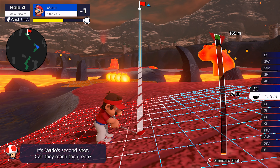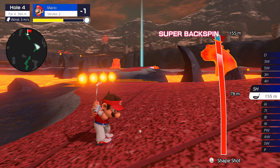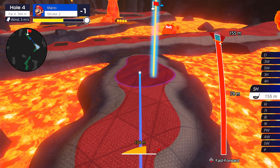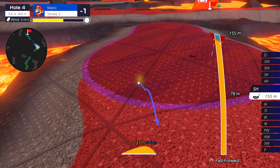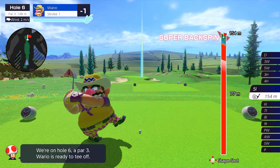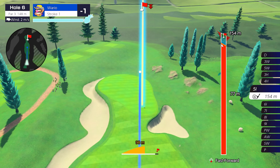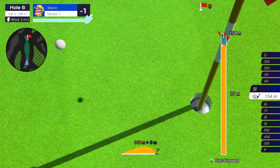Golf games obviously live and die by their controls, and in this respect Super Rush is undoubtedly a success. Players can use motion controls which serve their purpose as you'd expect, or button controls which provide far more accurate results. The latter uses your conventional 3-press system, with one press to start the swing, a second to set the power, and a third to set the accuracy. Once you've nailed the timing, more advanced methods like adding topspin and backspin can be pulled off with double taps of certain buttons.